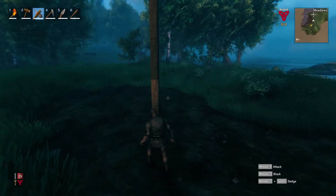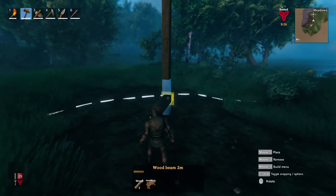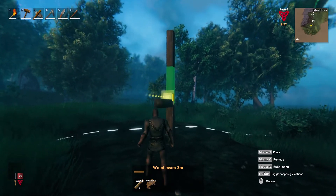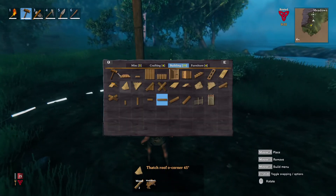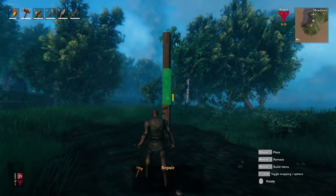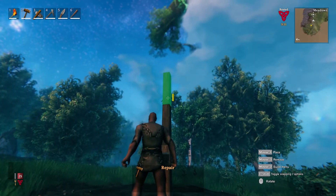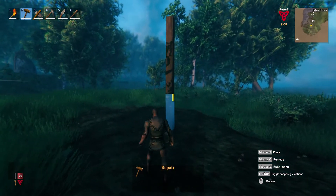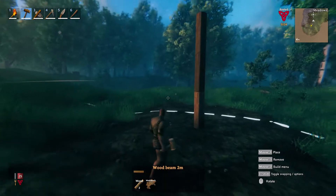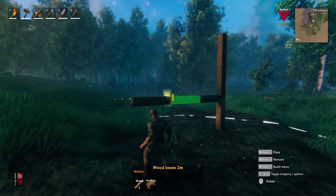I mentioned in the previous video about how real-world physics sort of applies, and how with different things, if you don't build properly, stuff will fall on your head. Here you can see the foundation is blue, the next one up is green, and the one above that is a slightly lighter shade of green. They're all fairly sturdy, the way it is all above the central pillar that's going into the ground. But if we build out from the side of it, we don't have to go too far before things start going wrong.